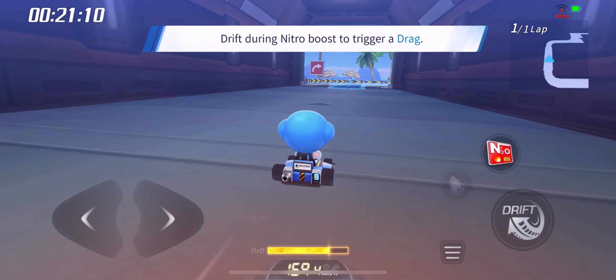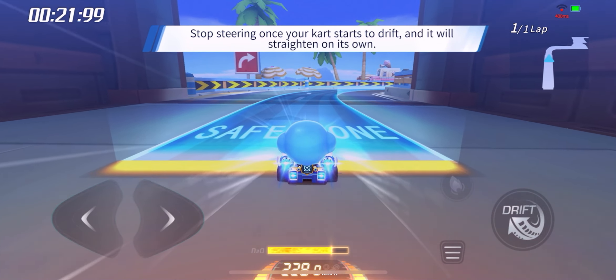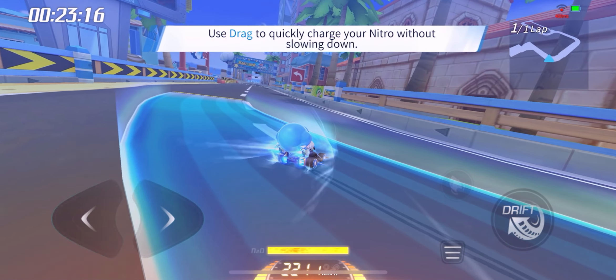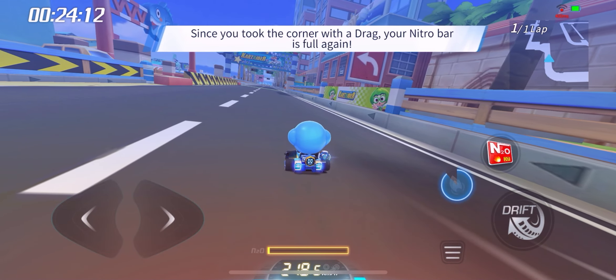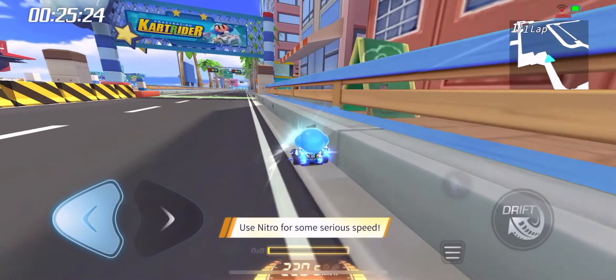Drift after activating nitro to trigger a drag. Stop steering to automatically exit the drift. Dragging allows you to quickly build nitro without losing speed. Remember to straighten your cart. Your nitro was rebuilt from dragging around the bend. Tap the new nitro.